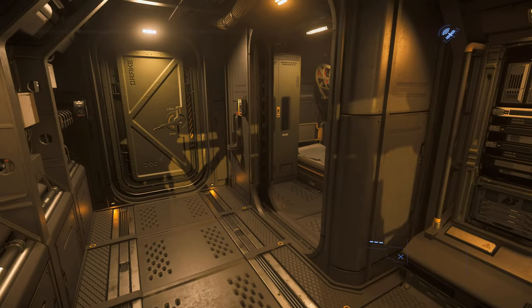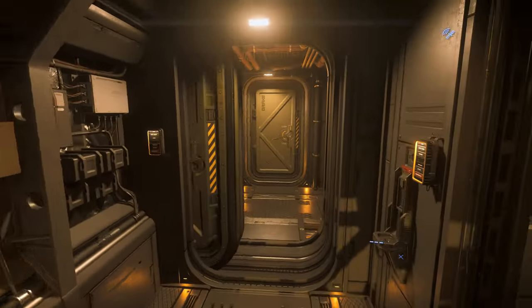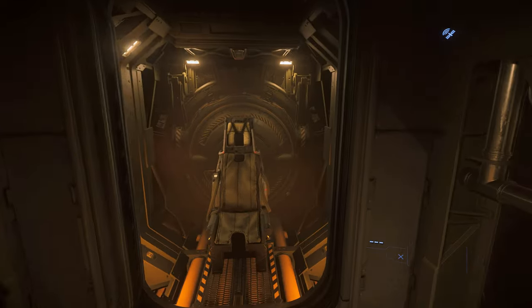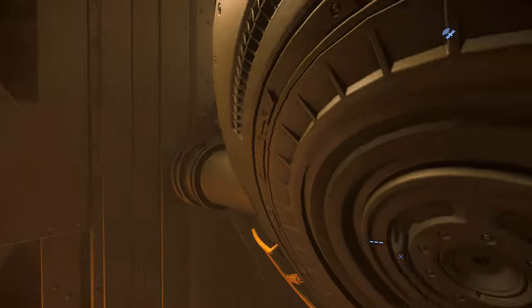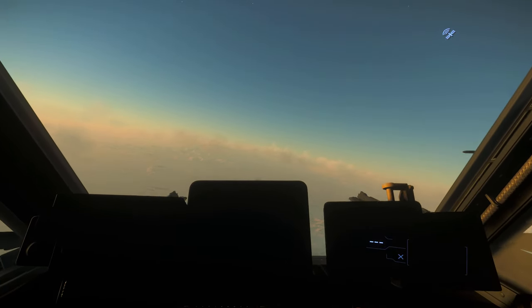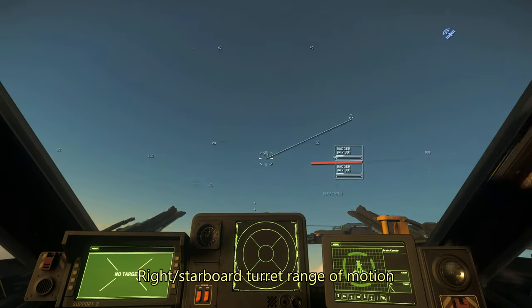Just behind the cockpit you've got one of the four crew rooms, and then as you make your way through the door further back, you get to a room with access to the side turrets, both of which also come with two size 2 Badger repeaters. Each of these turrets has a conical range of motion that's not quite as good as the top turret, but it's pretty respectable, as you can see here.